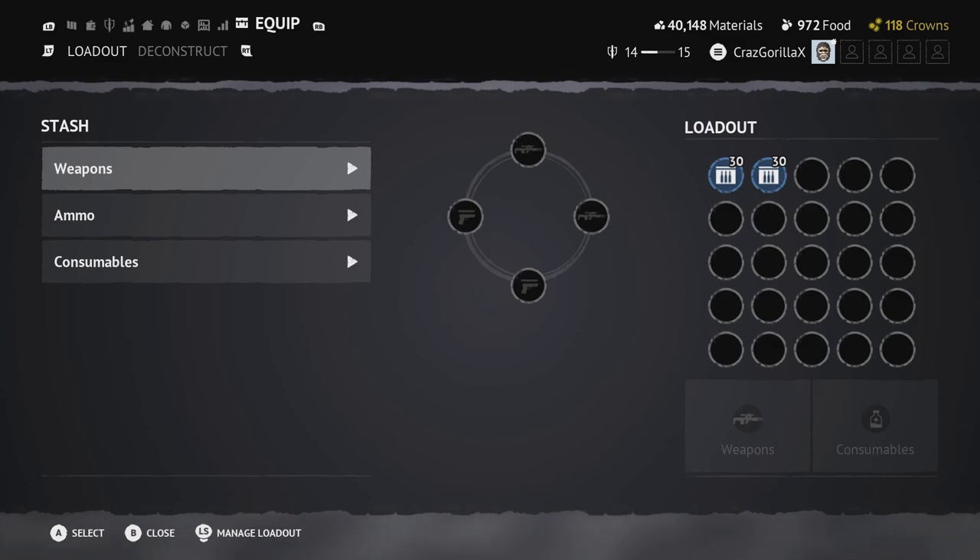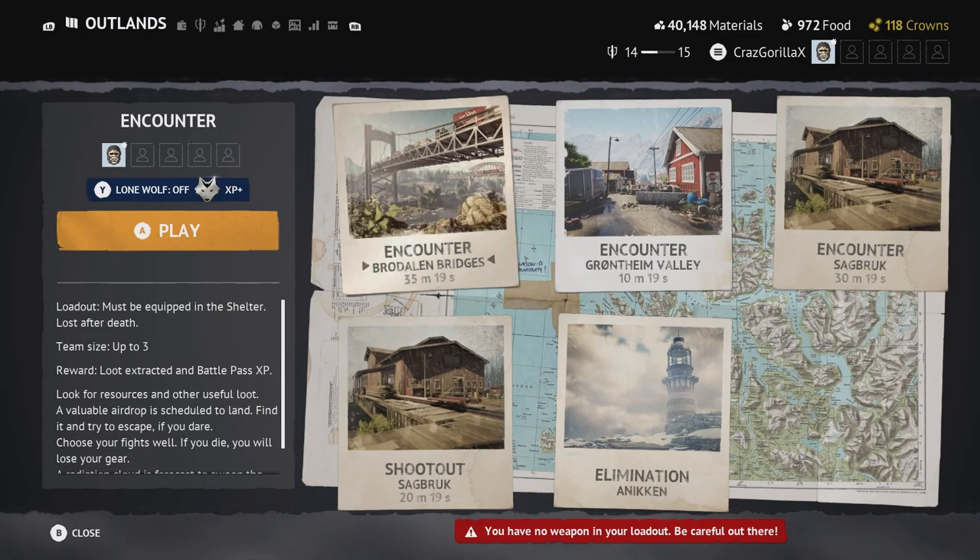Going into the next tab is the outlands tab — this is how you load into the game. The top three pictures are all the same game mode: encounter. Encounter is the regular extraction royale where you load into the map and choose to eliminate other enemies, loot, stay for the airdrop, or leave. It's the most popular one.